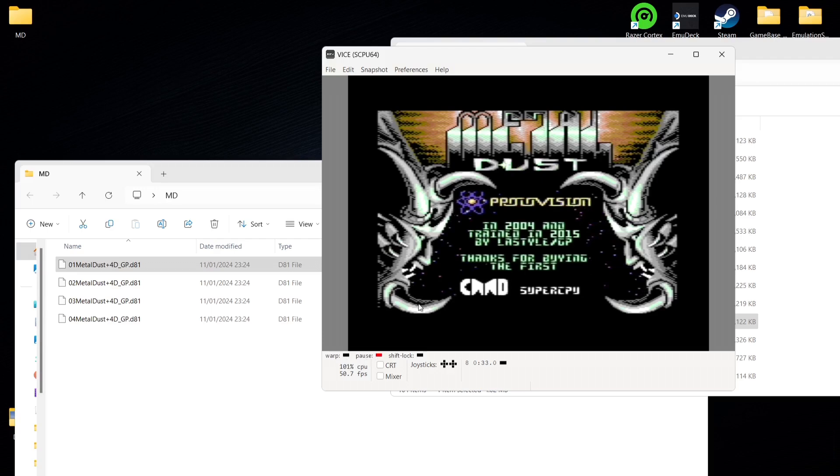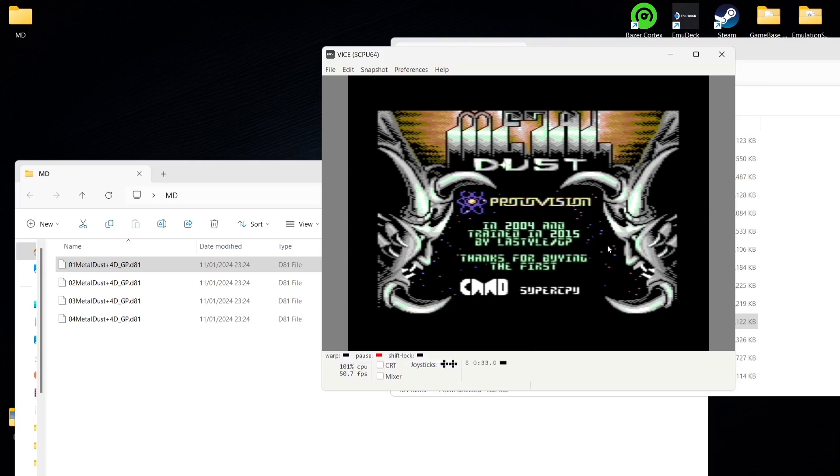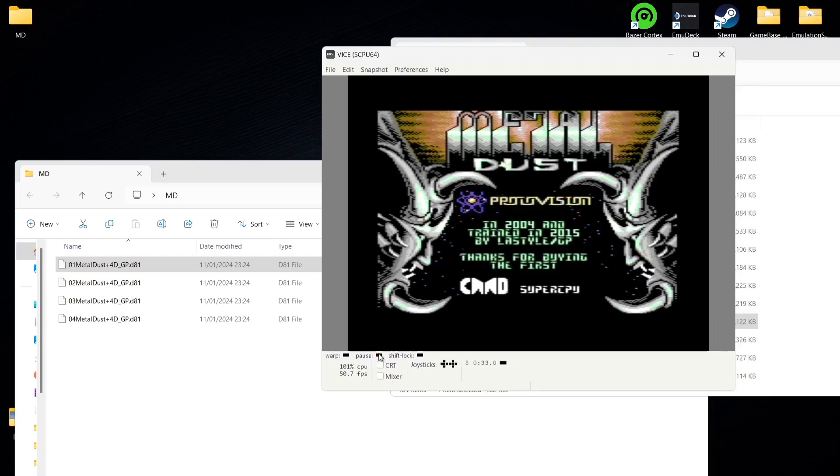The game's loaded up. Remember to turn off Warp so we're no longer speeding things up, and go back to Maximum Speed and set it down to 100%. I also need to configure my controller, so go to Joysticks, Configure Joysticks, and set Joystick Port 2 — as with most C64 games — then close that.